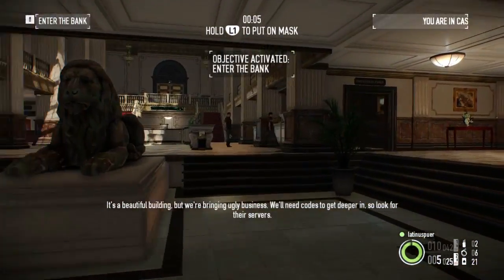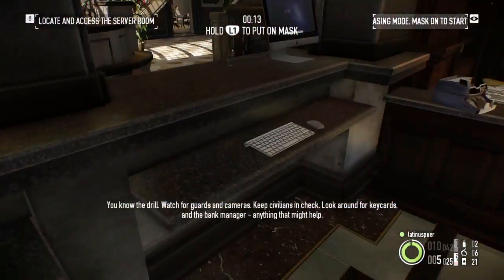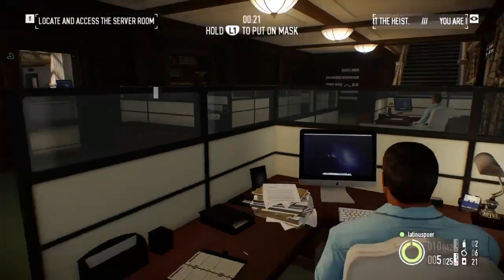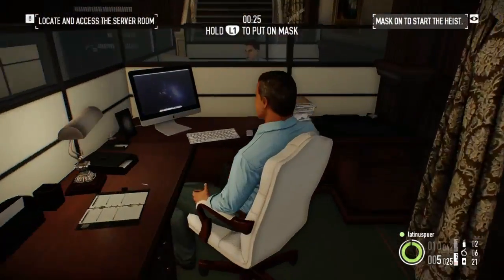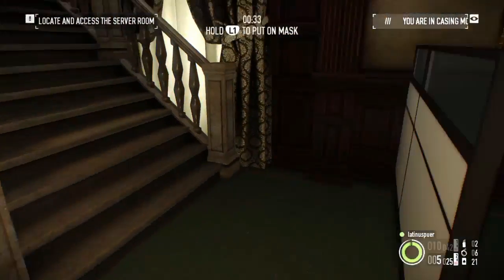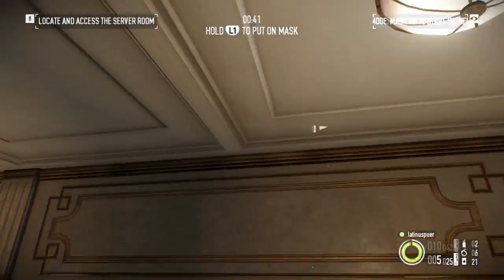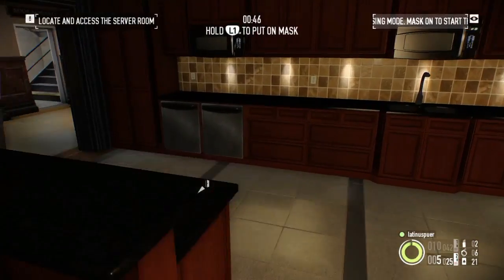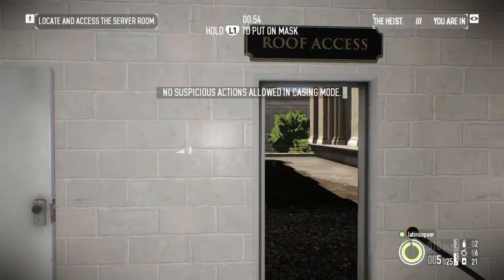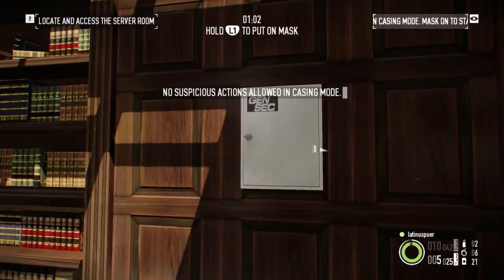First things first, we want to find the loose key card. It can be in any of these teller areas. Keep an eye out for cameras because we're going to have to be down here. Got one camera here. Got the server room. Looks like the vault is going to be upstairs. Could be also anywhere on these tables or these bars — which I don't see it. Got a camera. Watch out, guard! You have the keys here, which that'll be useful.